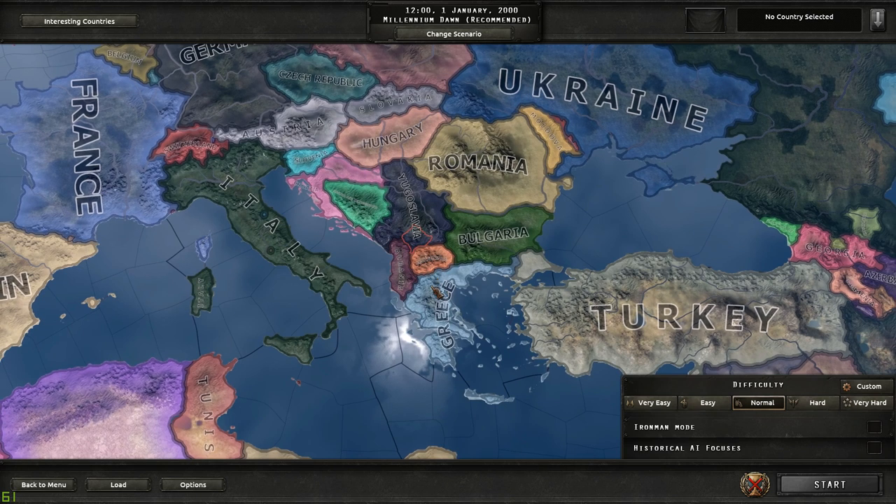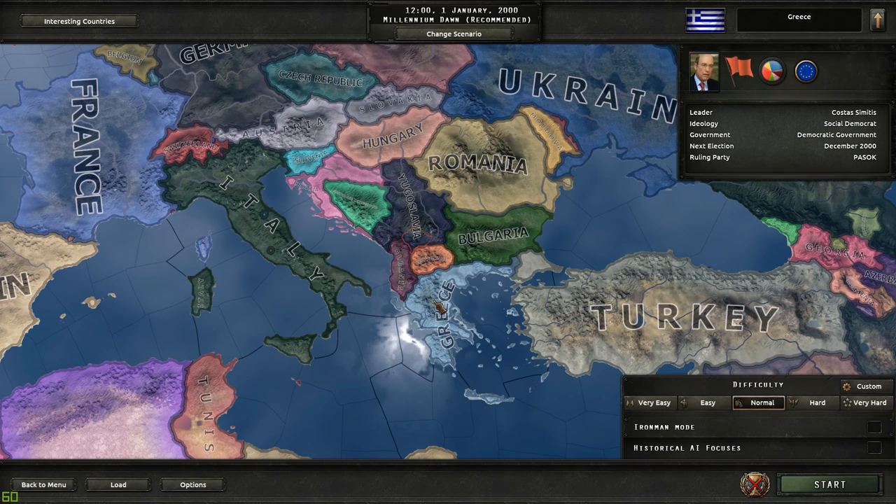This is not going to be a long series and I'm not going to show all the details, but I will show the highlights. I'm going to start as the nation of Greece and recreate as much of the Byzantine Empire as possible. That's going to be a real challenge starting as a small nation and having to take out nations such as Turkey and Italy, which are part of NATO. We're going to play on normal difficulty and dive in.